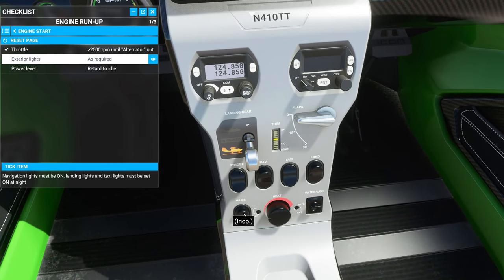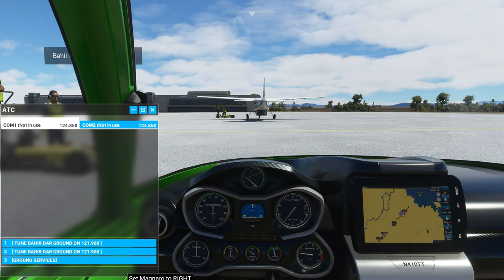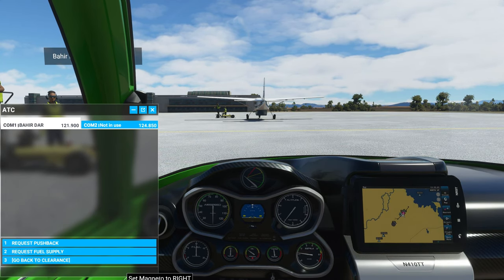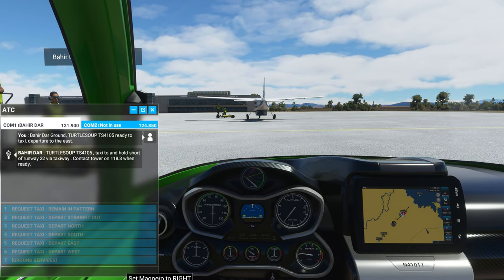Engine run-up: 2500 or more until the alternator light goes off, which I think it already is. All the dummy lights work. Exterior lights as required. There's a water rudder which we'd put down if we were on water. Retard the idle — done. Okie dokie. Let's check traffic and ground services — no new ground services to get. Request taxi, depart straight out. We want to go southeast, so depart east. Turtle Soup Tango Sierra 4105 ready to taxi, departure to the east.